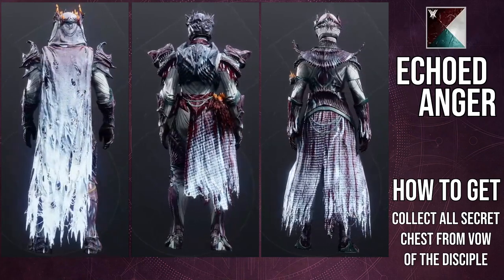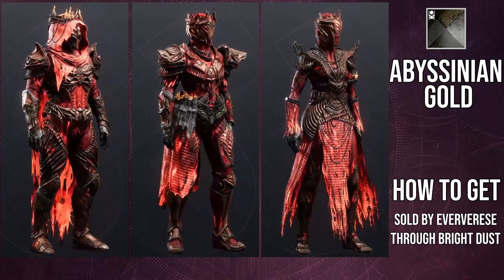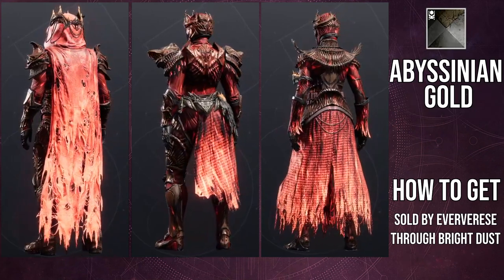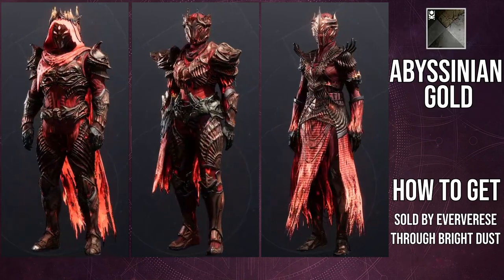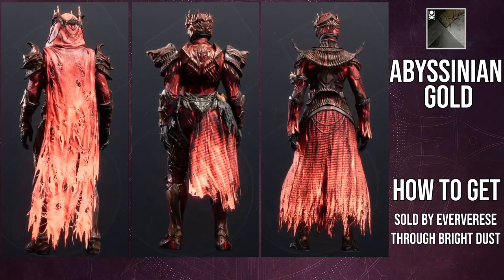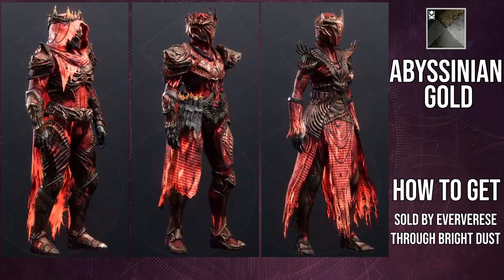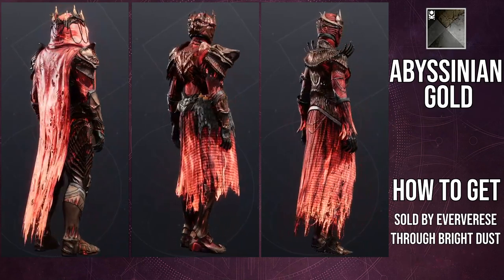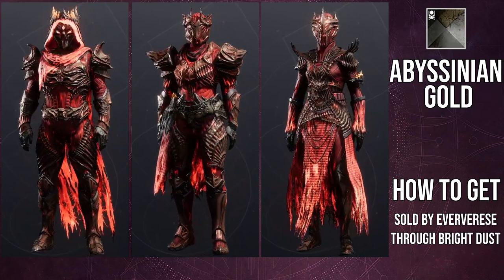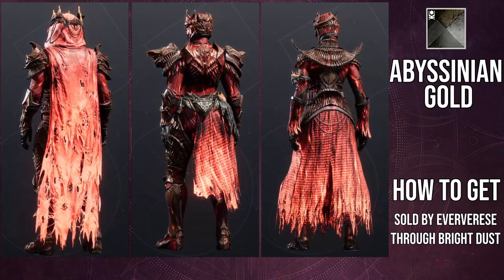We see another shader here, which is Abyssinian Gold. For Abyssinian Gold, it's pretty bad as well — there is a tint of red over the armor that's not supposed to be there. It's supposed to be that brown or black color. I'm just really annoyed with the fact that the shadering was done this way, because it's not supposed to be this way. I don't know exactly how it's supposed to look, but if it were up to me, I would not have let the glow overlap the armor color because now it just looks really, really dumb.